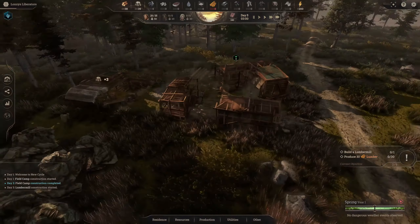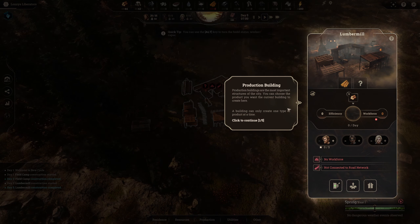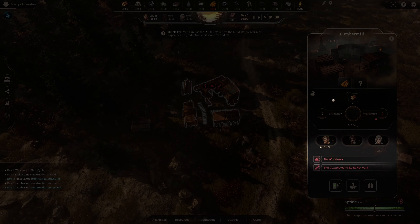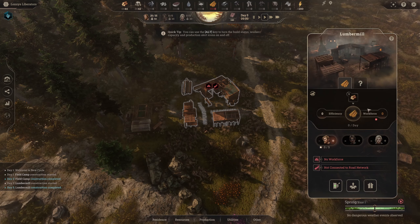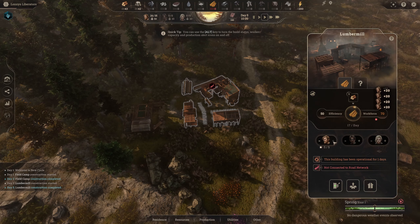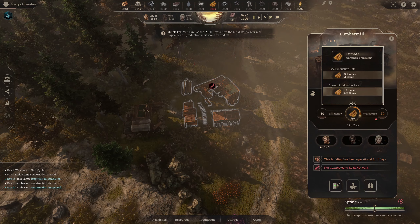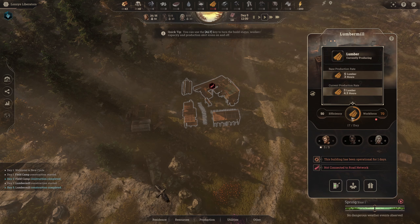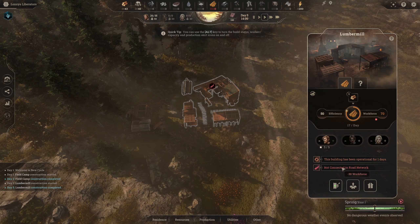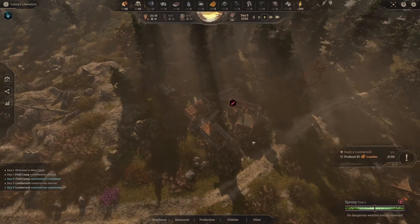We officially have our lumber mill now. We can select the production type — I know these from playing the demo. You select it here: it tells you how much of a resource is required and what it'll produce. With five workers we get 17 lumber per day, and the base rate is six lumber. Currently at 4.3 lumber per hour. Not connected to road network means minus 30 workforce efficiency, but there's not much we can do about that right now.